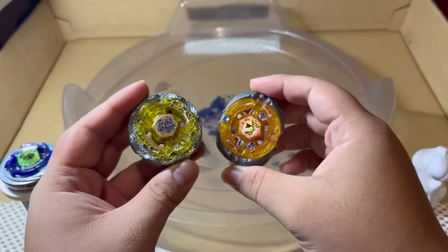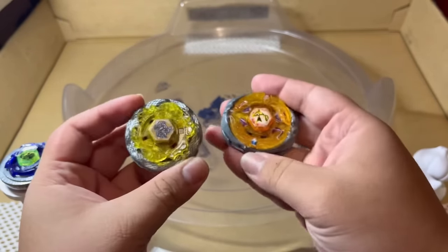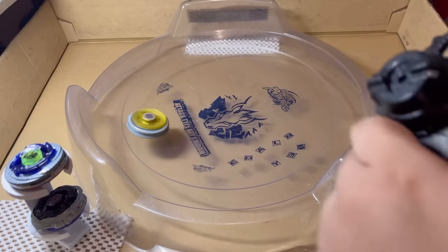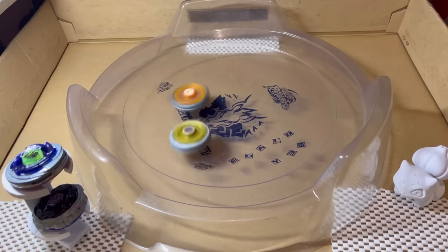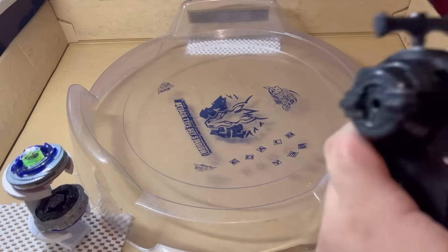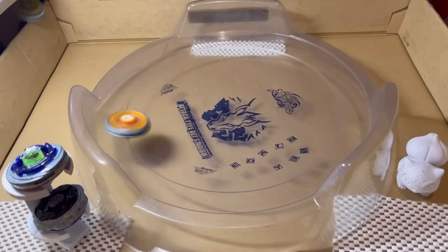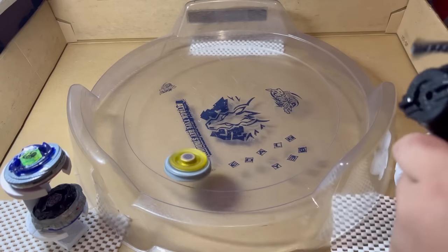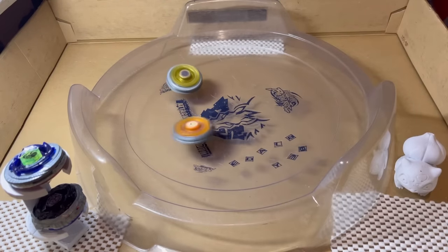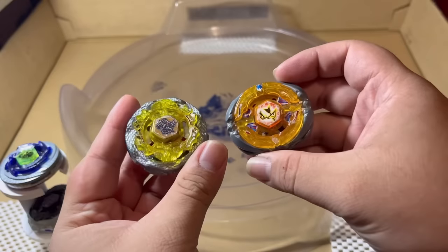Now for level 2, we're going to be going against Death Quetzal, a super good defense type Beyblade in its stock form. This match will also be a best-of-five, so first to 3 points wins. The score is now 1-0 for Sagittario. Let's show a quick replay of that knockout. Now the score is 2-0. And there you go, that's the 3-0 for Flash Sagittario.